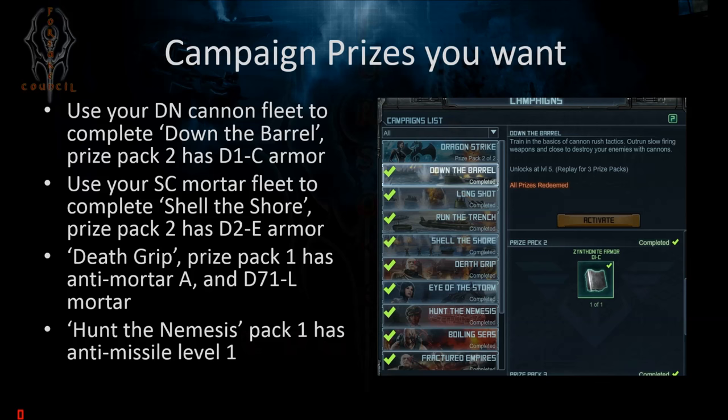Here are a couple more fleets. The Strike Cruiser — I recommend with Tier 1. Once you're able to consistently do Tier 2 in Forsaken Mission using the Strike Cruiser or Dreadnought, you should have the tech to build the Missile Cruiser.